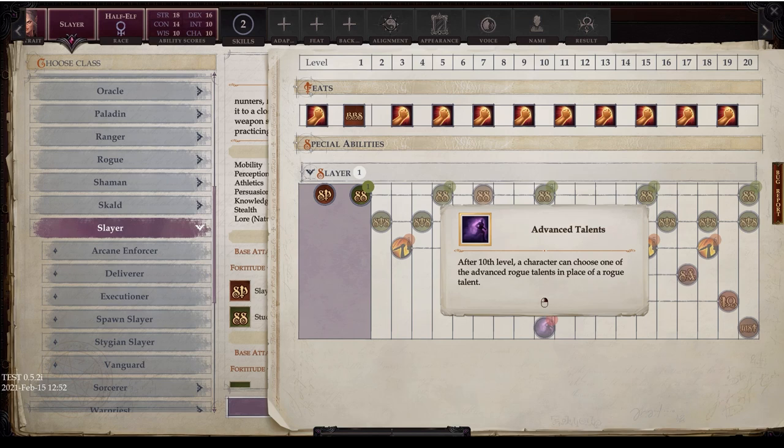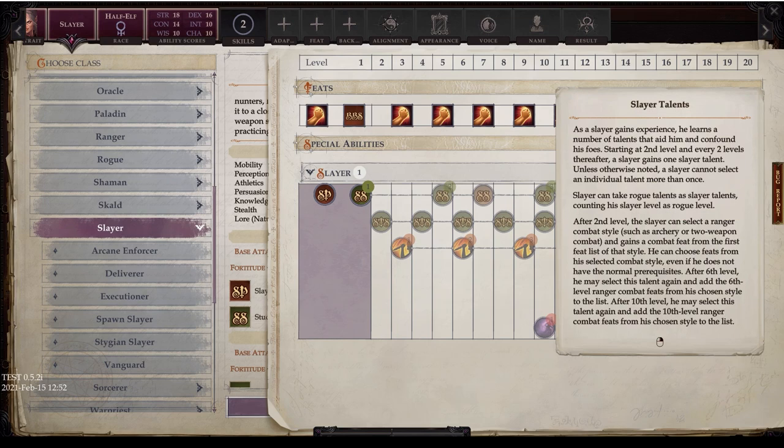At 10th level you can choose advanced rogue talents in place of a regular rogue talent. So from 10th level onward, your options include base Slayer talents, base rogue talents, advanced rogue talents, and the Ranger combat style feats described previously.